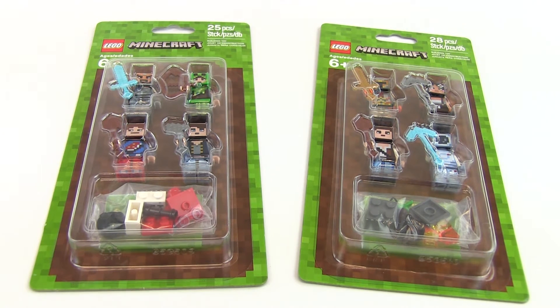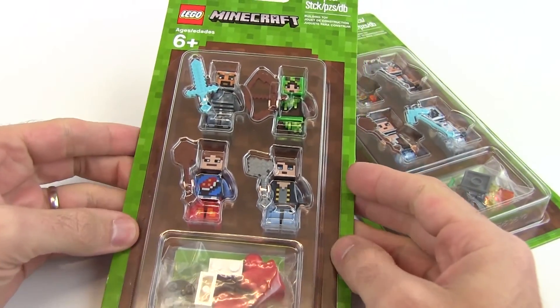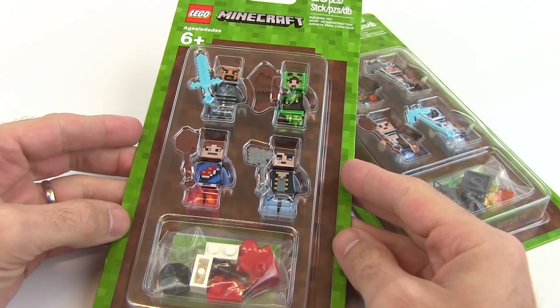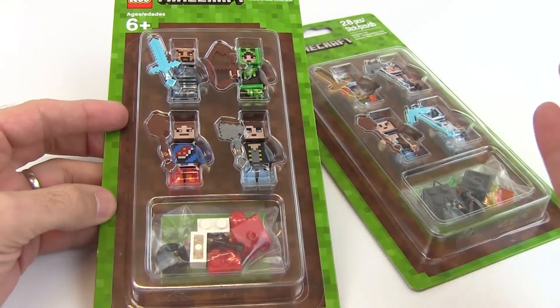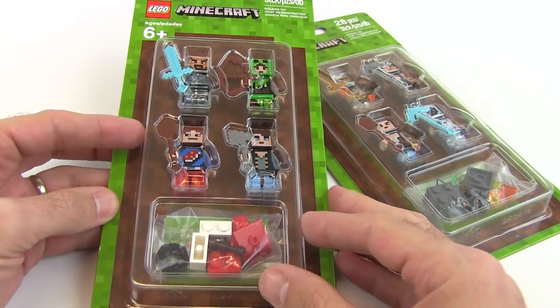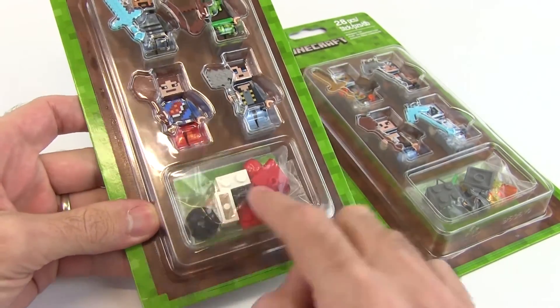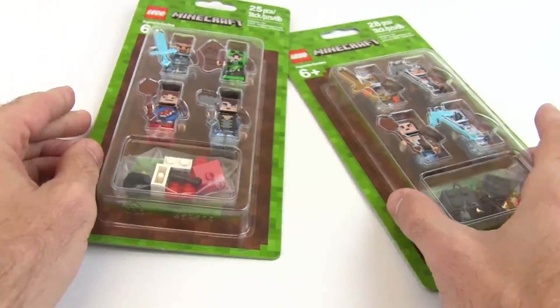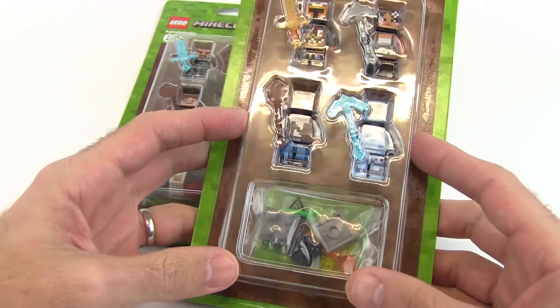We have two Lego packs and they're calling them skin packs. We're going to be looking at all eight minifigures — four in each pack, two skin packs, for a total of eight. These are a lot of fun. There's also a little buildable item at the bottom, and each of them is pretty unique in its look.